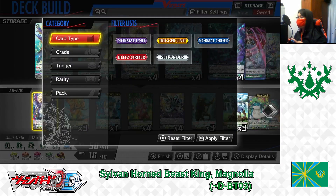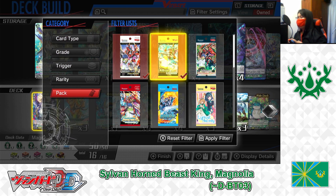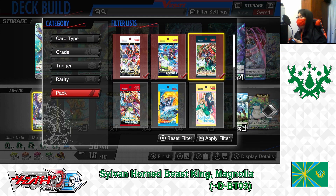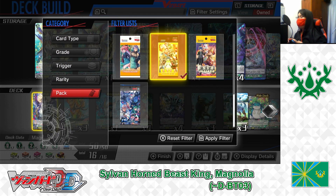Let's go to Filter Settings. Choosing pack, only show cards from D-Booster 1, Genesis of the 5 Greats; D-Booster 2, Rush of the Legends; D-Booster 3, Advanced Intertine Swarze; and Festival Collection 2021. Apply Filter.